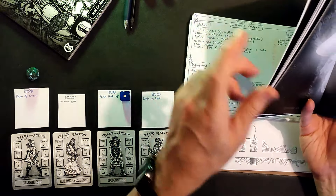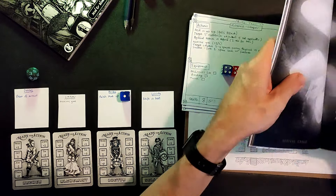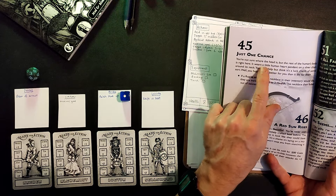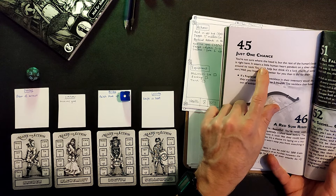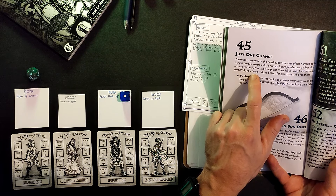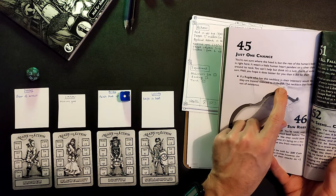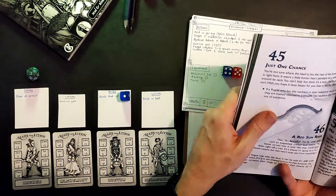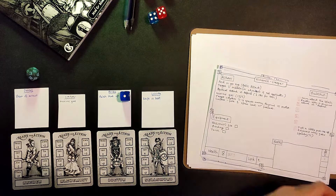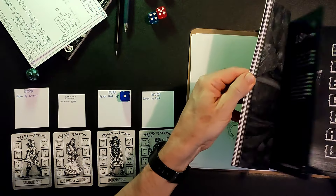I'll roll on the special table — another d66. I roll a 45: just one chance — you're not sure where the head is, but the rest of the human's body is right here. It wears a little human heart pendant on a silver chain around its neck. If a rogue who has this necklace in their inventory would die, they're instead reduced to 1 health, and the necklace fades out of existence. I give that to the alchemist.